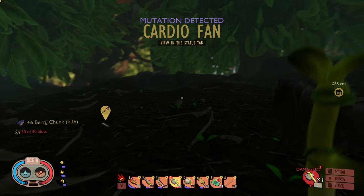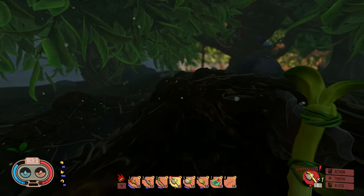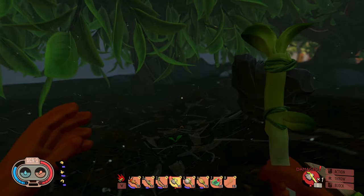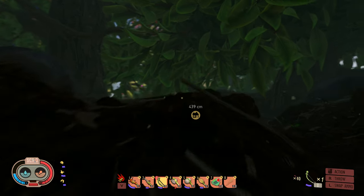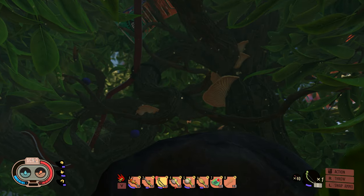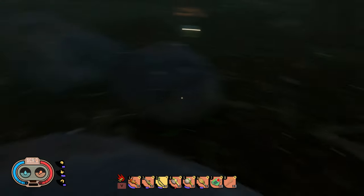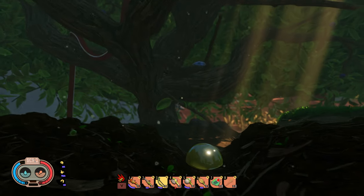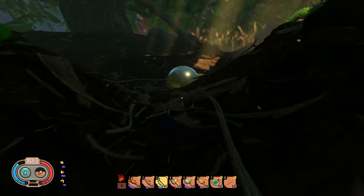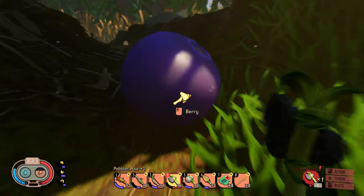Mutation detected — cardio fan — I thought we already had that one. Oh yeah, so it just leveled up. I accept those terms. We got some sap — inventory is a little full, don't really have room for common things like sap. Oh, are you dripping juicy goodness into my life? Our canteen is full but we can still swing over here and partake. That is good stuff.